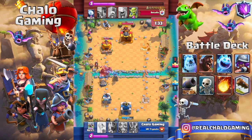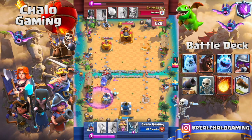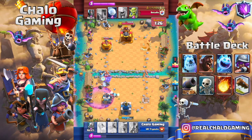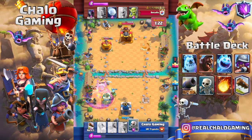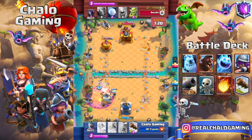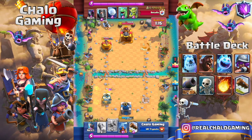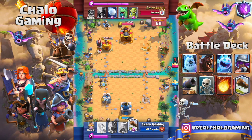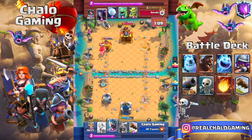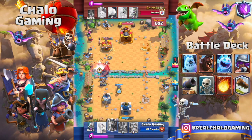Drop an X-Bow in front of your surviving troops to deal damage and start a counter-push. Here we got a very successful X-Bow lock-on onto their tower, then defended the Pekka and Graveyard successfully. Our ice wizard didn't survive, but we still go for the X-Bow because it applies pressure — and pressure is always good, especially in double elixir when your cards cycle cheaper than theirs.